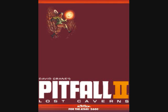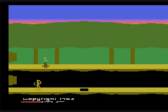Fantastic game. It's a long adventure game that never leaves you bored, with very peppy music. Notice that mountain lion below you — that's your friend Quick Claw, and you need to go the long way around to rescue him. You must also rescue your niece Rhonda, and you can collect a diamond ring on the way, which is worth 20,000 points.